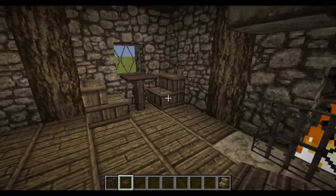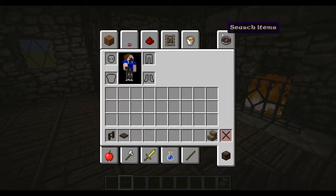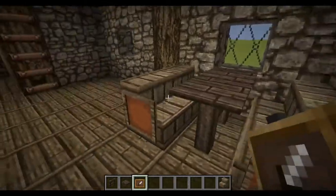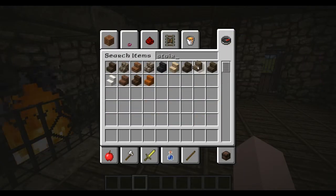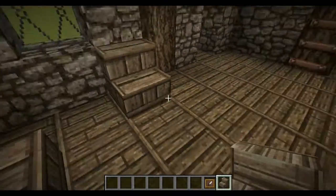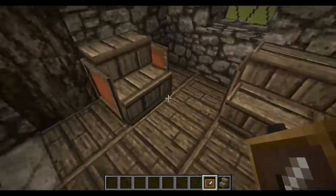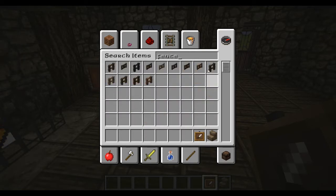We can also make this double wide — it's a family home. There we go, we've got a table. We can get item frames and stick them on the arms. So we're going to have sort of a seating area in here. And we can get the fence and a pressure plate for the table. We can also have some carpet in there.